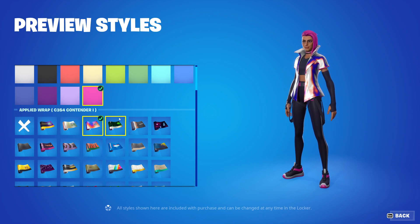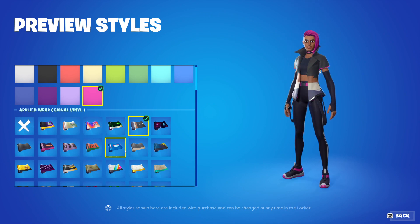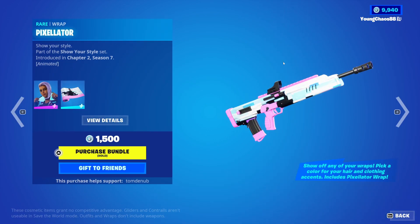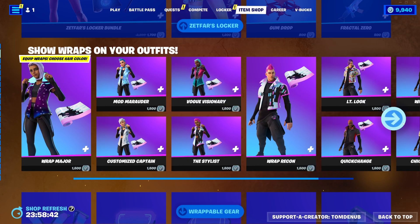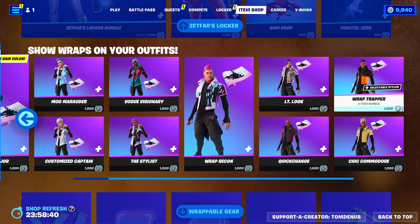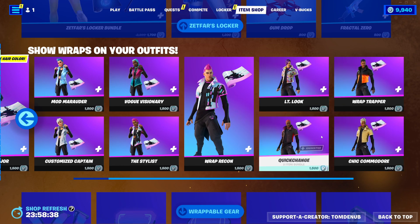However, they're not going to react to eliminations, healing, all that. Really nice skins right here. And all of them also do include the Pixelator — it's a wrapping, comes with all of them, also animated. And we have Mod Marauder, Customized Captain, The Stylist, Vogue Visionary, Wrap Recon Lieutenant Look, Wrap Trapper, Quick Change, and Chic Commodore.